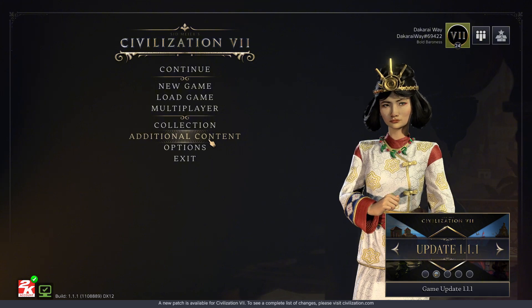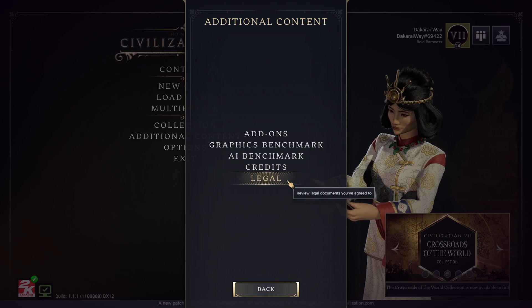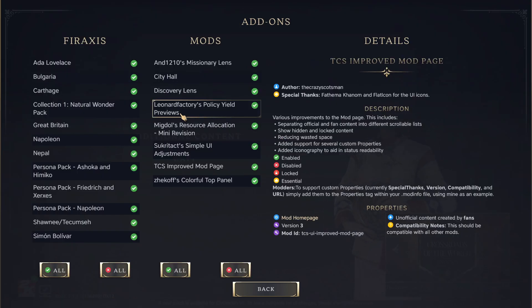If you just want to see where the mods are at, you can go to Additional Content — I believe it's called Add-ons. Now my screen is going to look very different from how your screen looks because I have a mod that adjusts this screen. But I'll basically show you where to go to get the mods, how to install them step-by-step, and then how to activate them.